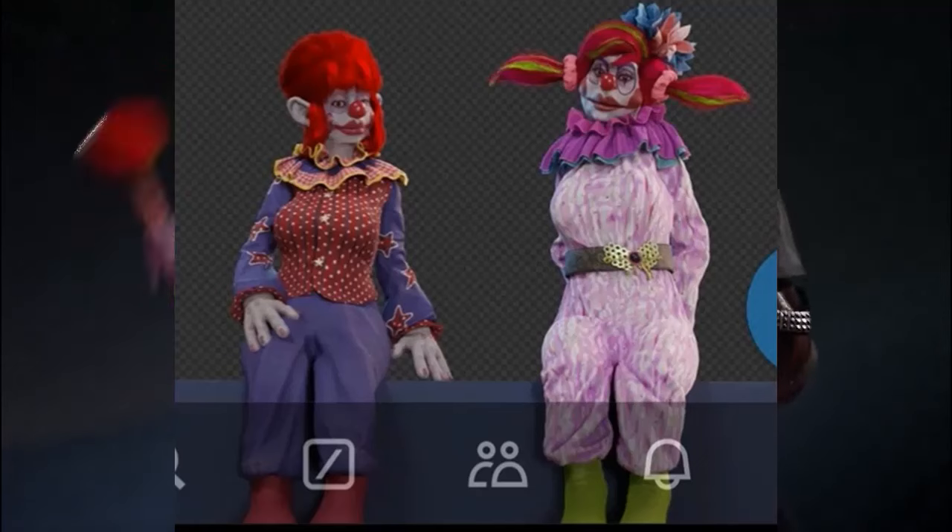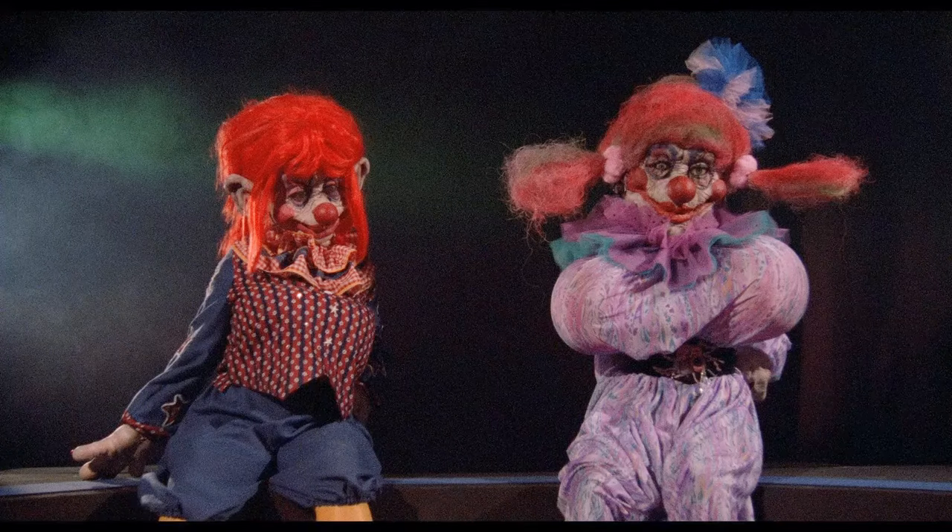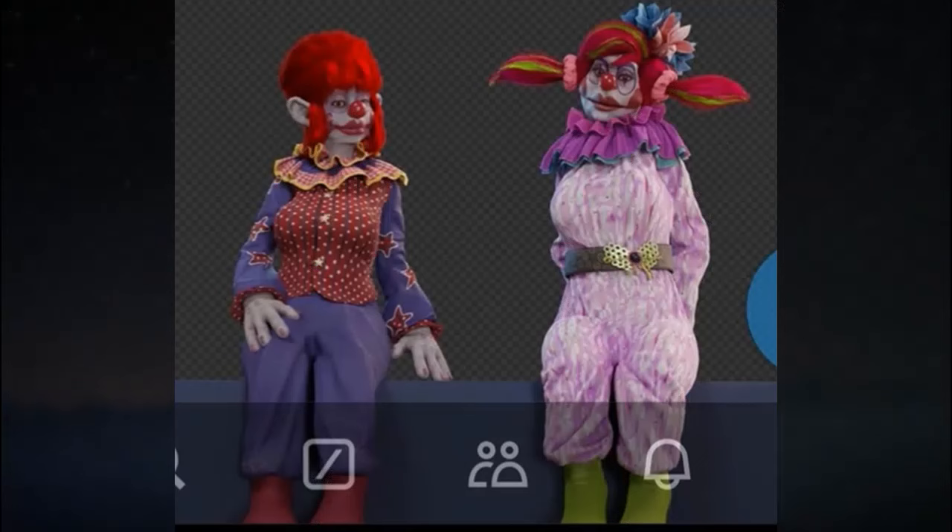Scrolling down, we can see they're adding the two clowns Daisy and Rosebud, from that scene where the Terenzi brothers fall into the ball pit and meet Debbie's roommates. I think they did an amazing job on these — they look great.